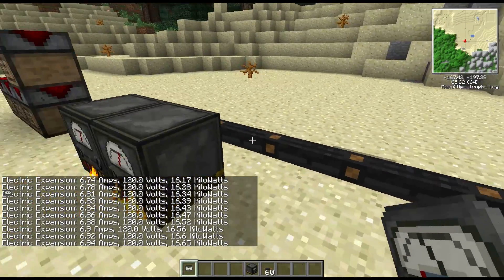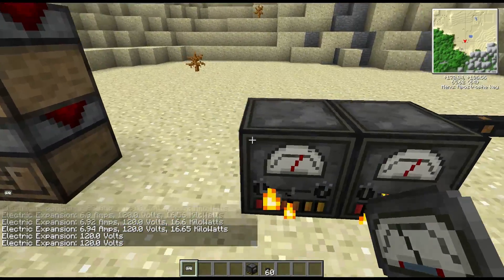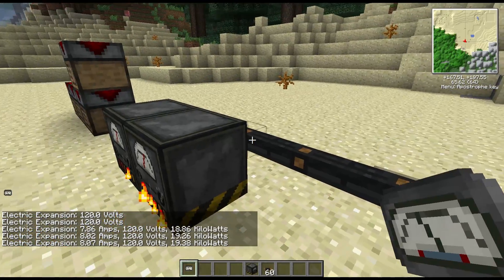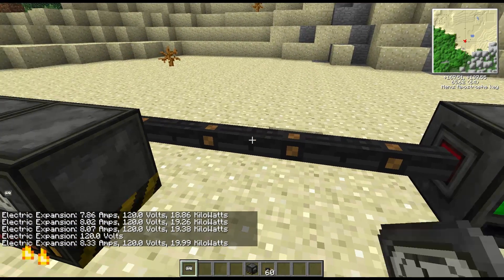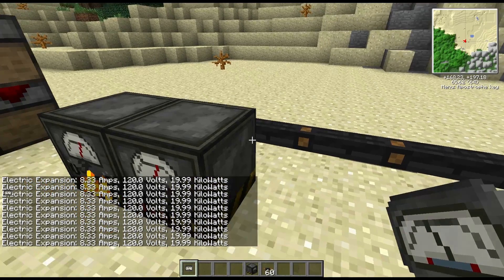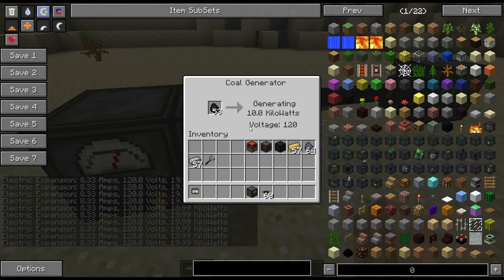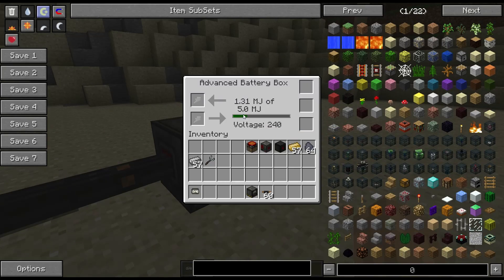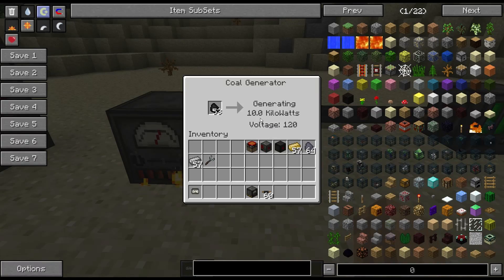It uses realistic values — kilowatts, amps, volts — a lot like RedPower's voltage system. It looks like it's capped out at 20 kilowatts total, so that's 10 kilowatts each generator at maximum. Once you get to that point, we're filling up the battery at a fairly decent rate — though it is quite a big, advanced battery.